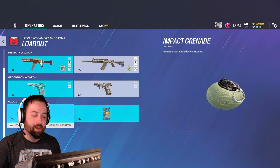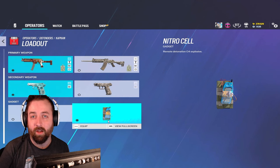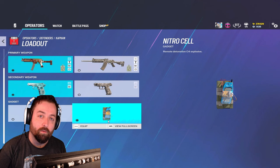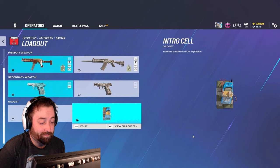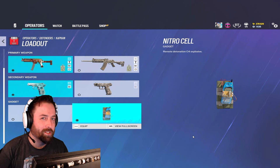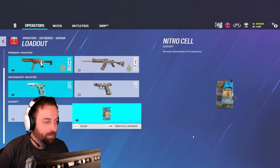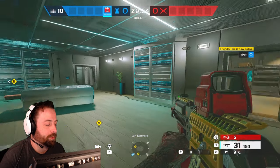For gadgets, I use impacts and nitros. Most of the time you're going to be running nitros because they basically guarantee a free kill if used correctly. Impacts are more for rotations if nobody on your team can make them. Now let's go through how to actually place your traps and get kills with them, because a lot of people place them terribly.